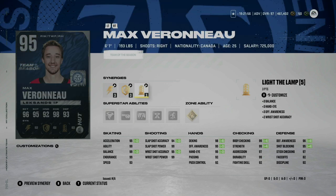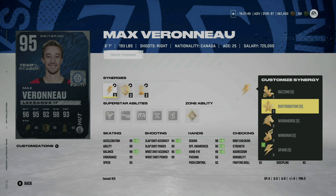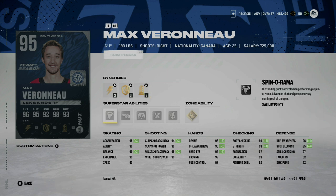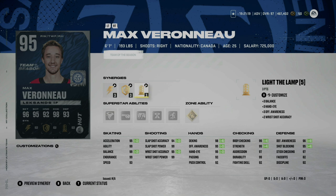Next we have Max Pacioretty — kind of a sneaky good card. He has gold Wheels, and you can make his speed 95 or flip that with 93 acceleration — vice versa. He's 99 across the board and has Close Quarters. You could potentially play him at center — he has Thief as an option, which bumps face-offs to 87. However, I'm not sure how a card like this gets to 99 overall, so his cap might be 95 for the rest of the game or at least until the last month or two.